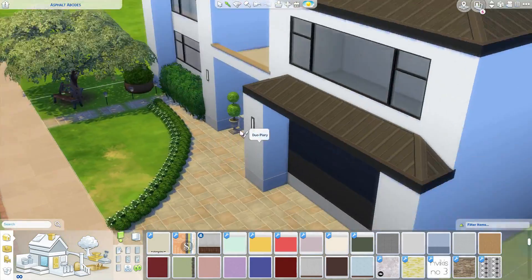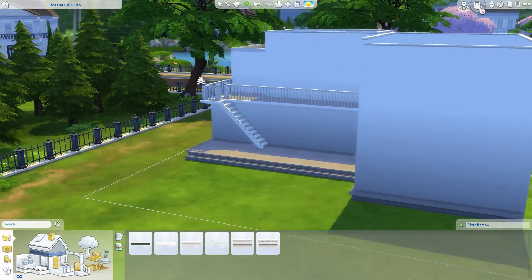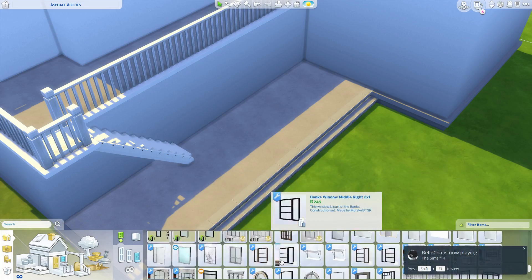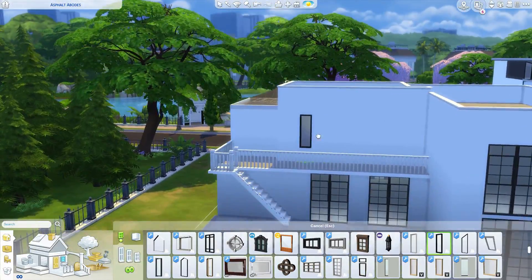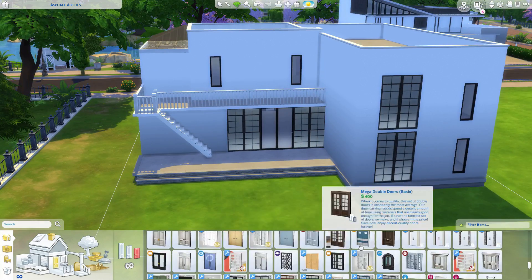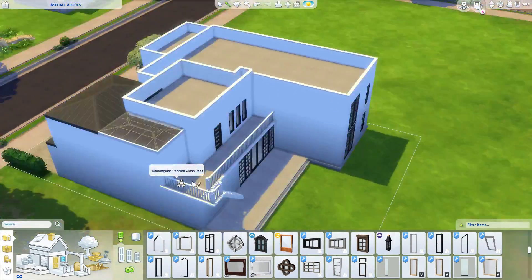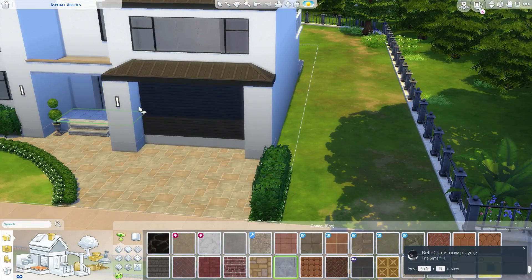The commenter says they agree we need new stairs — L-shaped ones, spiral ones, lofted ones, needed like yesterday. They say EA should listen to their players, not pursue odd wishes. We wish for cars, strollers — if we could move babies out of those basins and take them for a walk, just put the kid in the stroller and scooter around the neighborhood, that would bring so much joy.